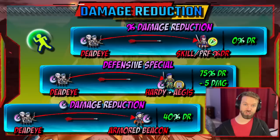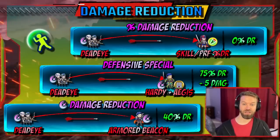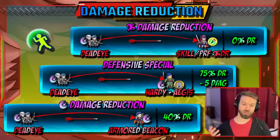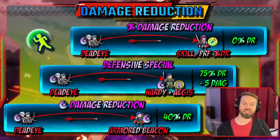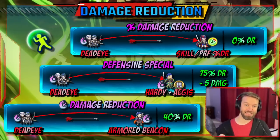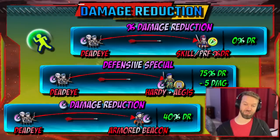Next is a defensive special, and this is key — defensive specials only proc when the enemy is attacking in. Something like Aegis is not going to go off when Hector attacks back; it's only going to go off when Deadeye comes in. With Hardy Fighter and Aegis, you get 75% damage reduction that isn't pierceable, so Deadeye does nothing versus this.